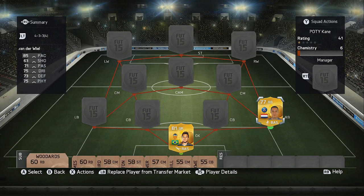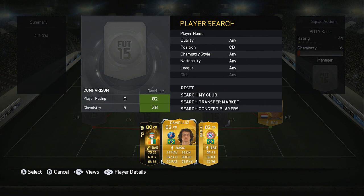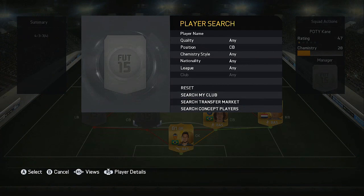Van de Viel has 85 pace and 75 physical — he's a very solid player, especially considering he is only 77 rated overall. For the first center back on the right hand side we've got his PSG teammate David Luiz, 82 rated overall with 77 pace, solid defending and 78 physical. Everyone knows just how good this guy is.